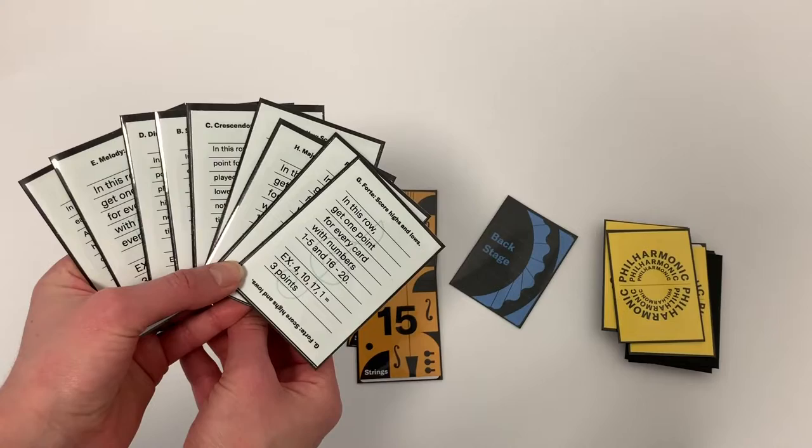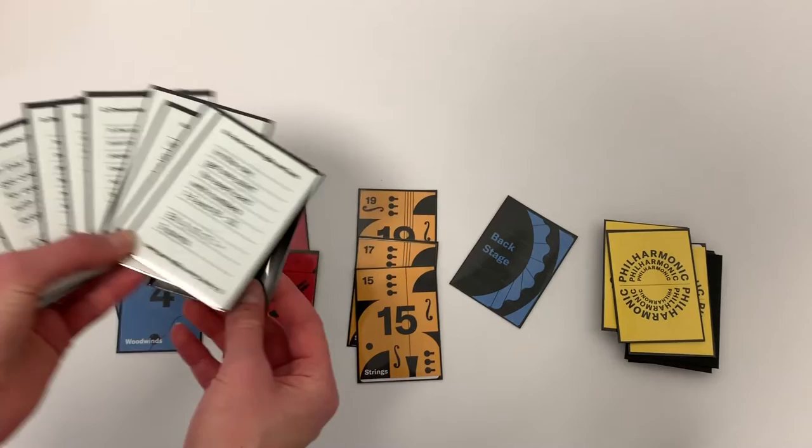Keep going like this until you have a row of three cards from the same instrument family in your orchestra. Once you do, it's time to score them. Each player will have these nine cards for scoring, called score cards. You'll place one face down to determine how to score each row.